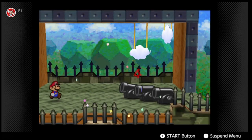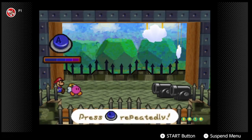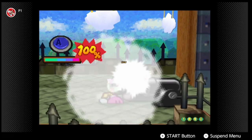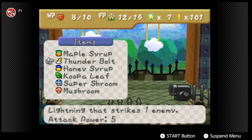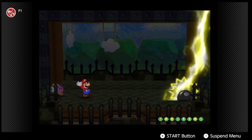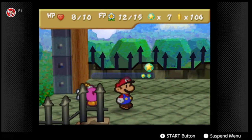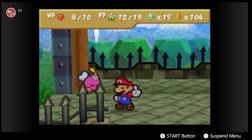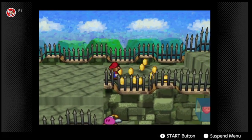One trick I usually do is just use Bombette to sandwich enemies. Remember that Thunderbolt we got from earlier? We got 12 star points out of that, so we only need to use 3 FP. We got some coins out of this too.